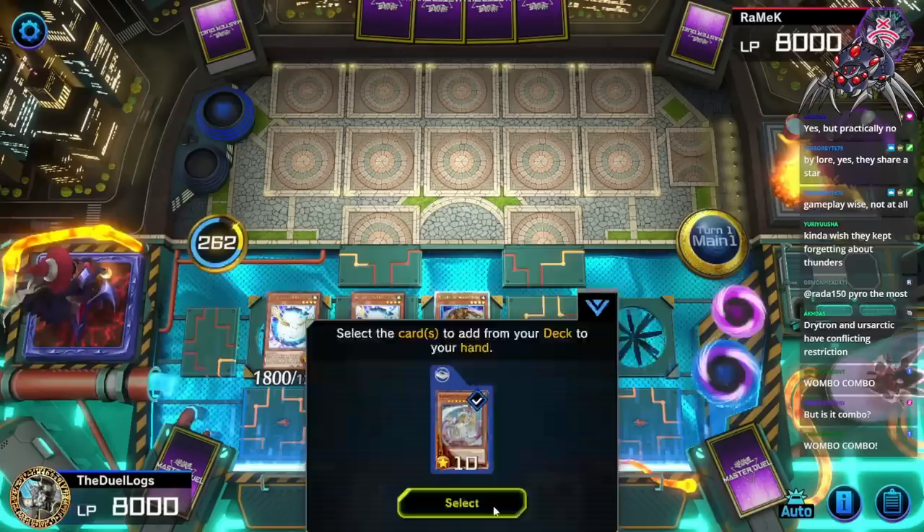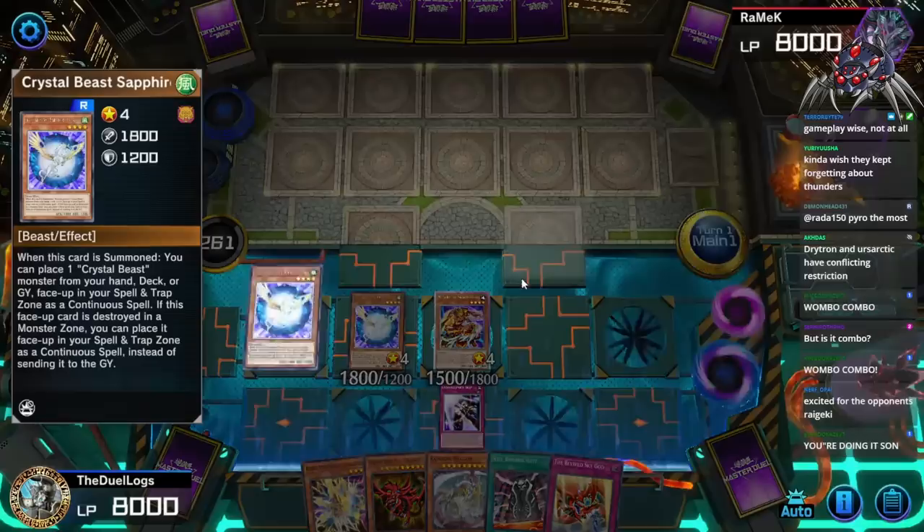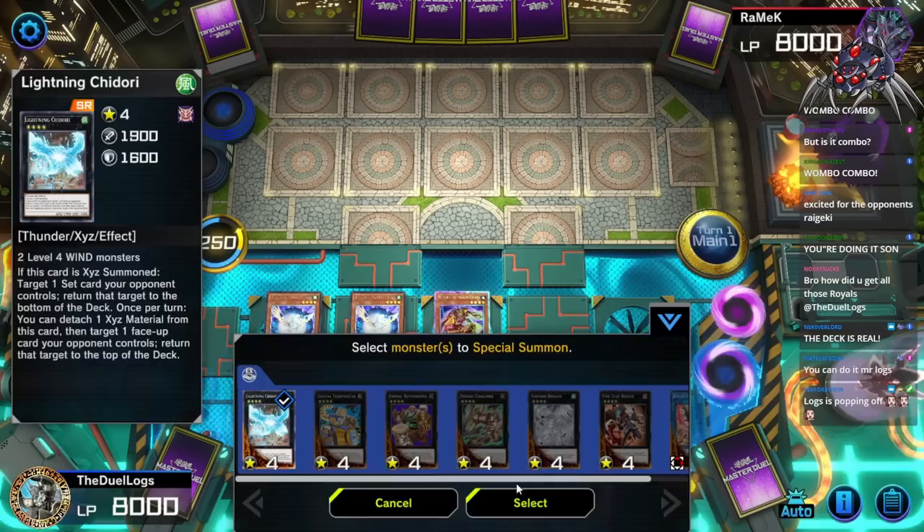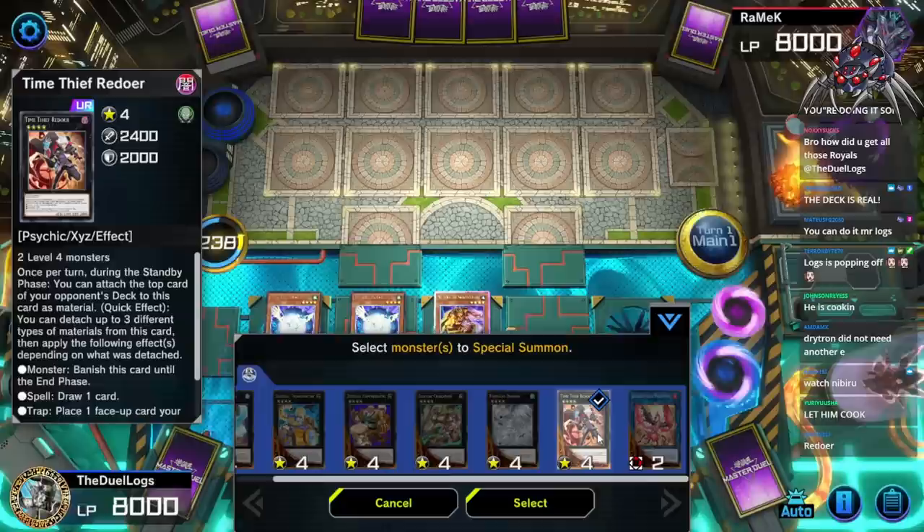Add this one to the hand, activate Crystal Beast Sapphire Pegasus — I think this one's negated though. You're doing it! I know I'm doing it — you guys didn't think I'd be able to. Then I have Tornado Dragon but I need to have no cards on the field, and I also have Chidori. How do I get my cards off the field? I could go into Time Thief Redoer to get my cards off the field, but I don't have a way to destroy my cards.